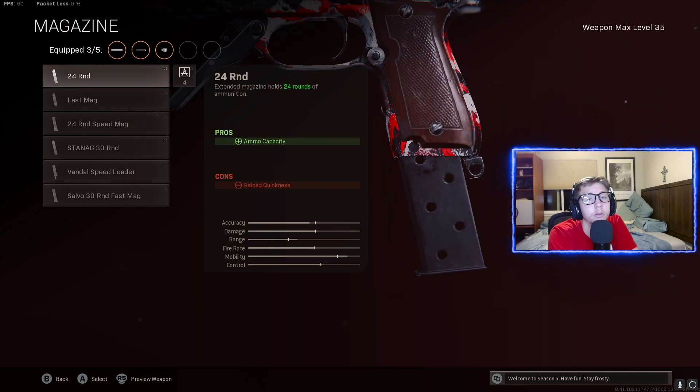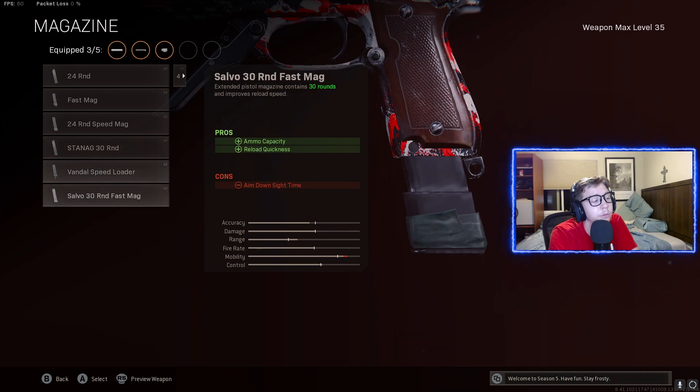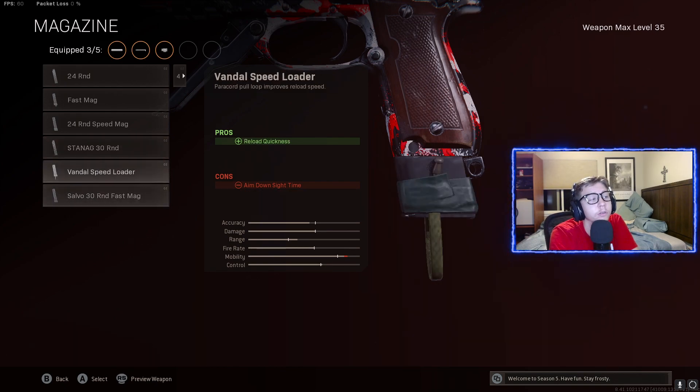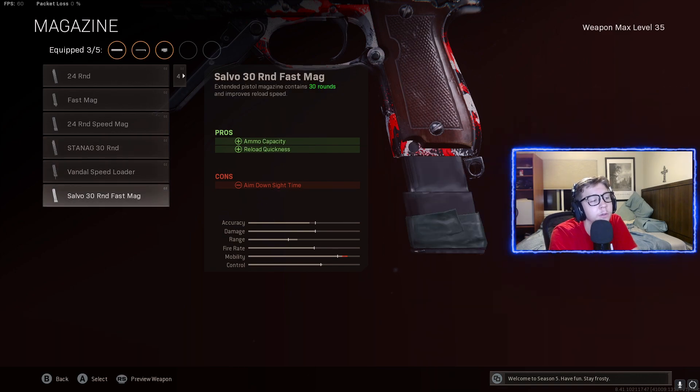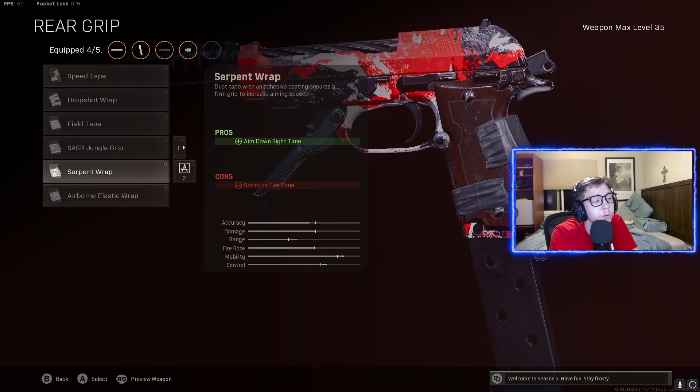Alright guys, for the magazine, I went with the standard 30 round mag. To be honest, if you guys went with the 30 round fast mag, it's just going to be way too slow to aim down sight. So that's why I'm recommending the 30 round mag, but I hear a lot of people running the fast mag. Now for the rear grip, I decided to go with the Serpent Wrap just to get as much aim down sight time as possible.